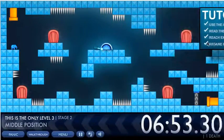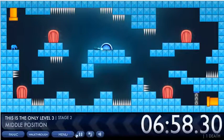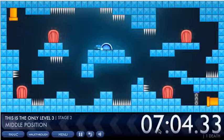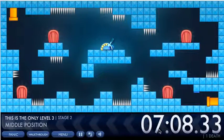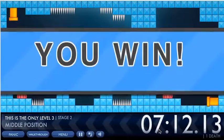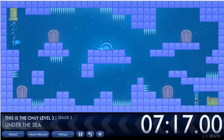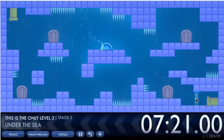For the second level, look down here and it'll kind of tell you what to do, but in a slightly cryptic way — and it gets more cryptic as it goes on. You need to put it in the middle position — not quite the middle but it doesn't have to be perfect — and then you can get through. It's pretty much the same as the first level but the gravity is slightly different.